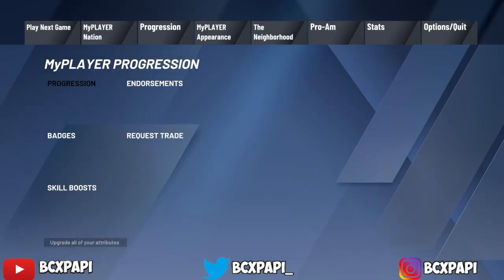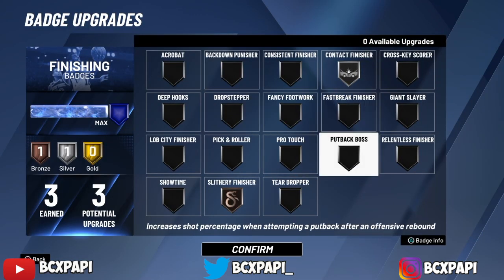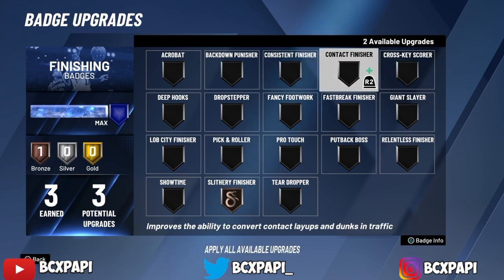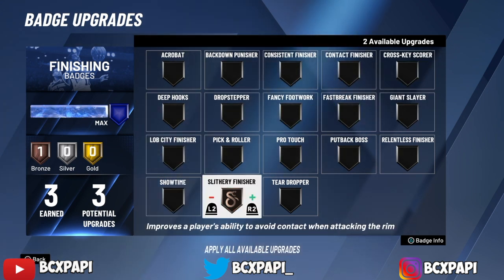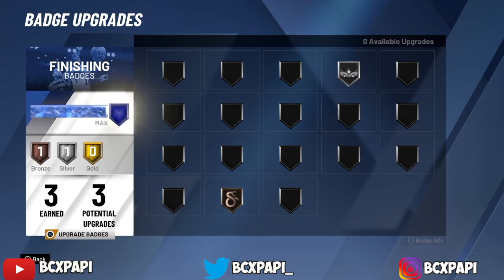So the badges that I've got — let's start off with finishing. I put on Contact Finisher and Slithery Finisher. I've recently changed this. What I used to run was Silly Finisher and Fancy Footwork, but it just stopped working, so I just put on Contact Finisher and Slithery.